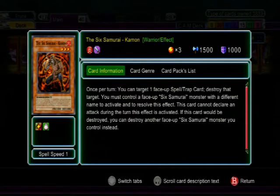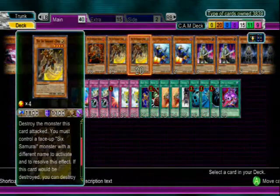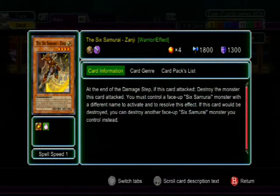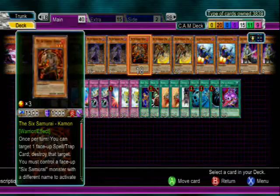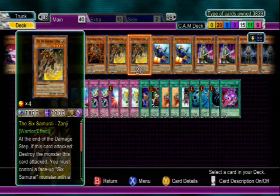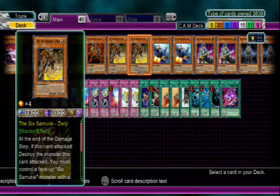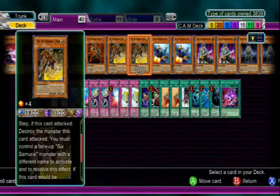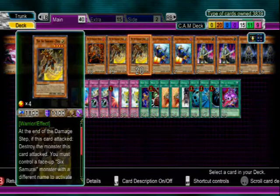Two Zanji. His effect is basically anything that battles him at the end of the damage step gets destroyed, but you must control a Six Samurai-based monster on the field. So if it's him and this, whatever — his effect will go off. Pretty decent effect, you can take out some pretty big things. It does get blocked by Stardust, but whatever — still good.